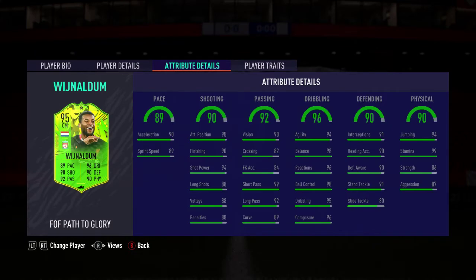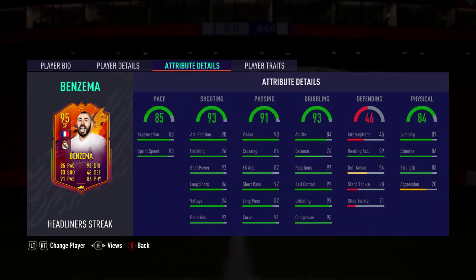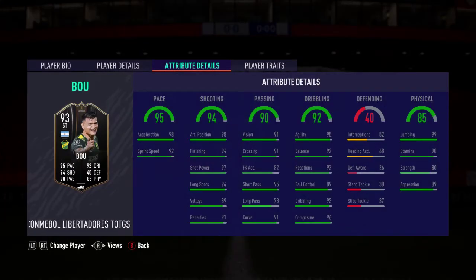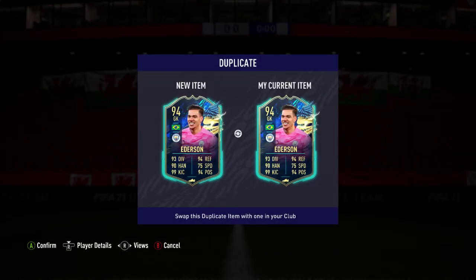The Wynaldowski is good. The Benzema - I've already got a better card so I can use that in something else, but he's welcome, he's a 95-rated card to the club. The Boo card is decent as well, although the dribbling is a little bit low in places. And is my Ederson tradable? Please be tradable!